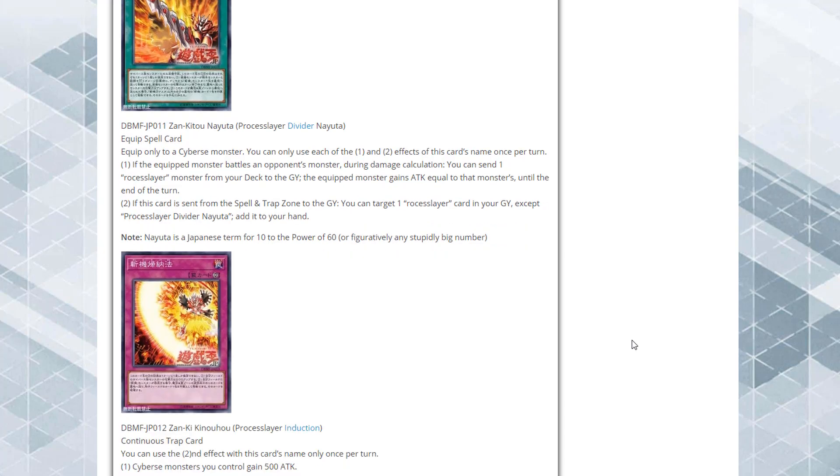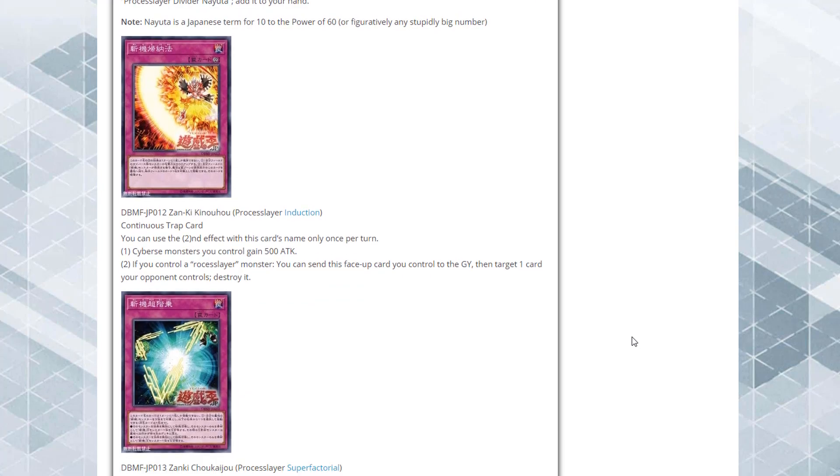Then there's Process Slayer Induction, a Continuous Trap. Cybers monsters you control gain 500 ATK. If you control a Process Slayer monster, you can send this face-up card to the graveyard, then target one card your opponent controls and destroy it. So it's an attack boost for your Cybers monsters, and you can sacrifice it to destroy one of your opponent's cards as well.